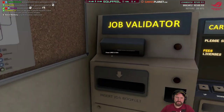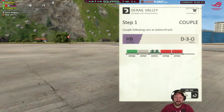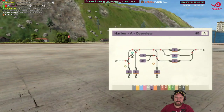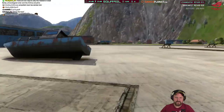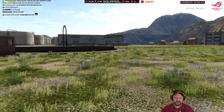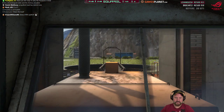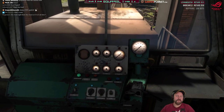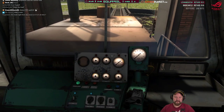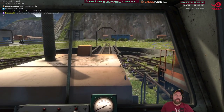D30. Okay, if we come out of the yard going forward, reverse down to D. D30.